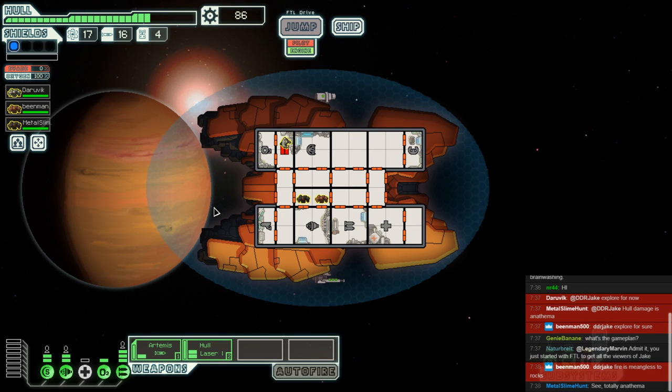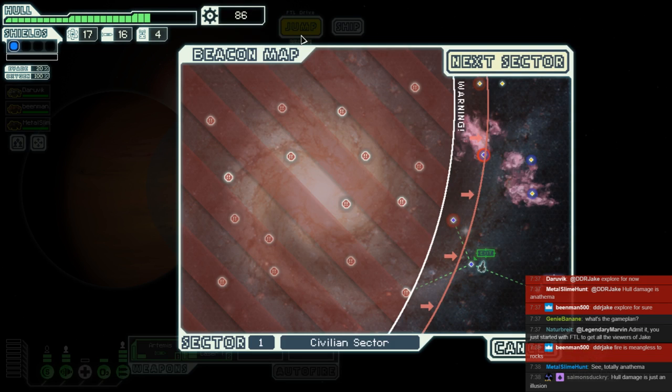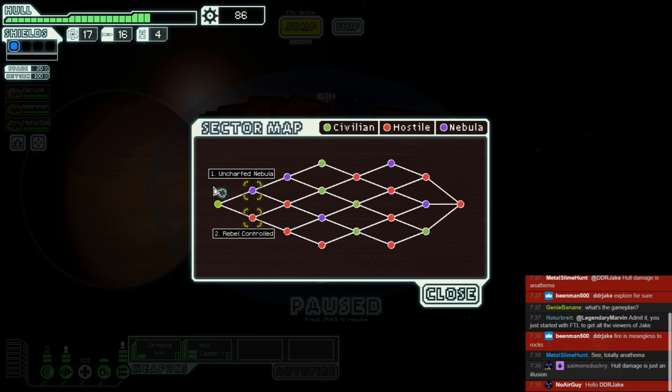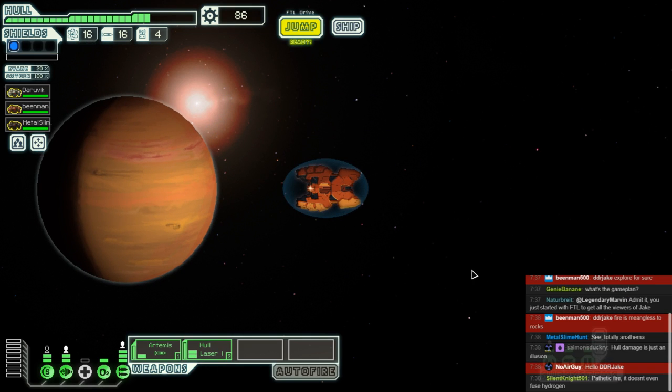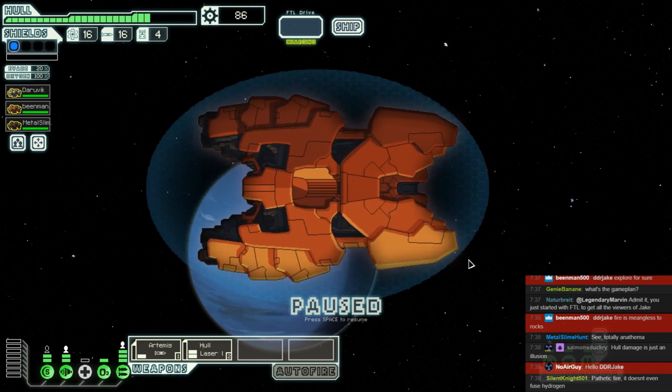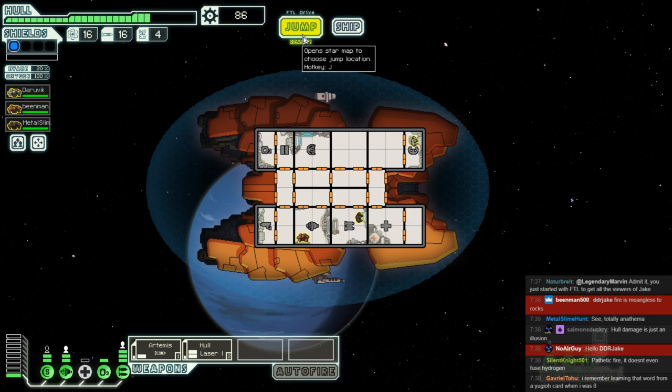I really hope we get the event with a slug guy who offers you something to drink, because then you can say the Rockman poses as the captain, which always gives me a good giggle when the Rockman is the captain and indeed the only crew. We've got Nebula and Rebels as the choice for sectors, but for now we've got to help these people we said we would. We've got a free reactor upgrade, except now we have to go fight Rebel Scum and our engines are rubbish.